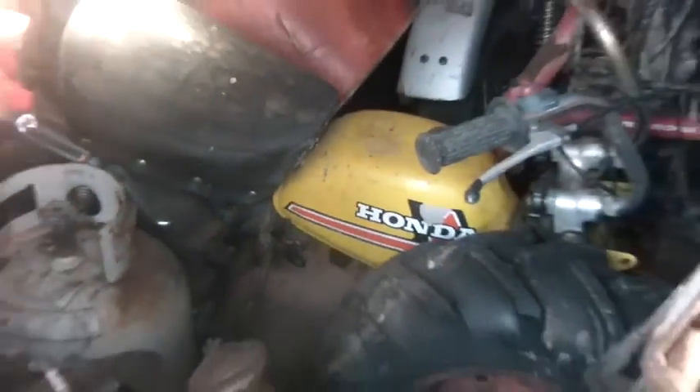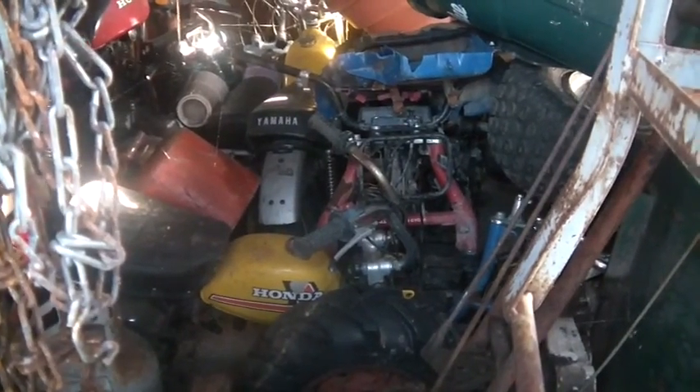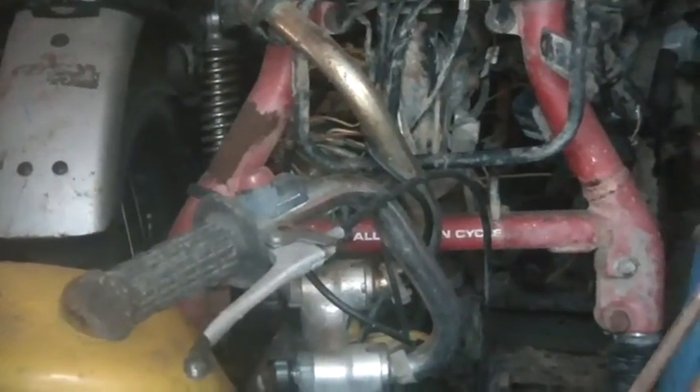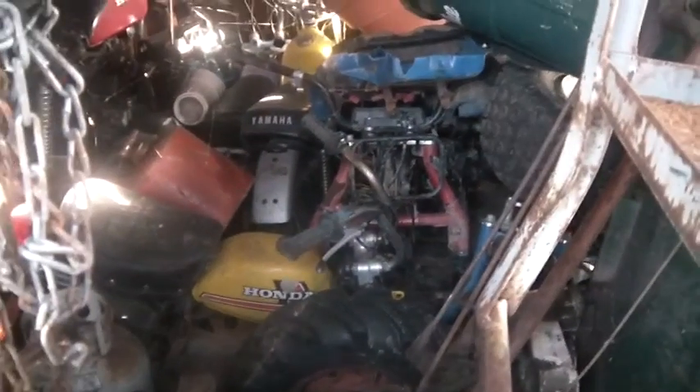The yellow tank there is a Mini Trail 50. Then there's a Yamaha something back there — I'm not sure what it is, maybe an 80. Alongside of that, the purple tank is another 50. Next to that is a CT70 — I don't think it's got an engine on it. What I found interesting is that front end looks very wide for a Big Red or a 200S. It looks like it's got a regular axle, a chain drive axle, but it looks very wide — I'm thinking maybe a 200M.